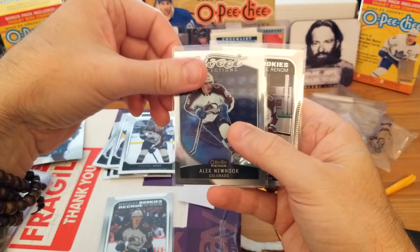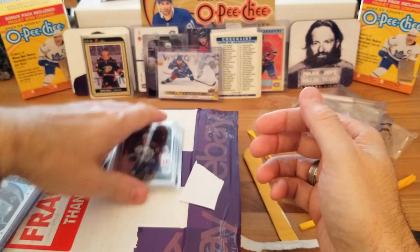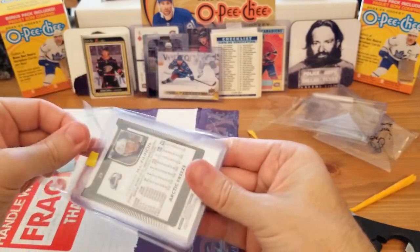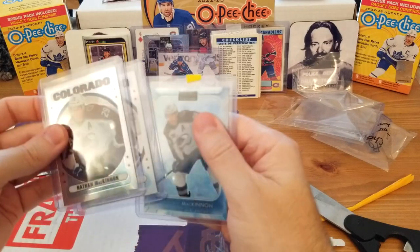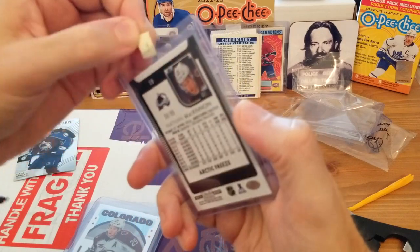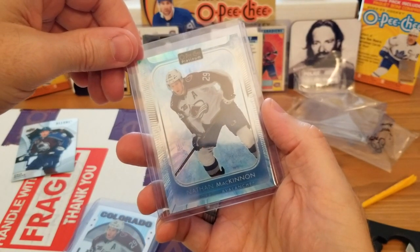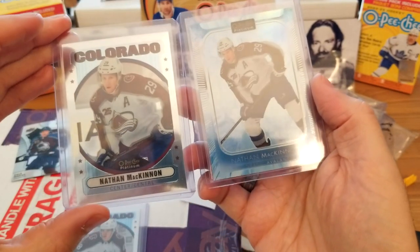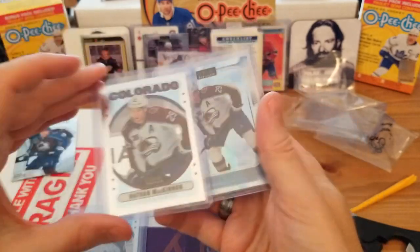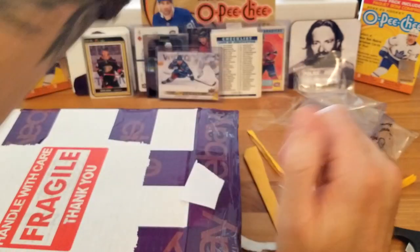Sweet Sensations Alex Newhook and a Marquee Rookie Alex Newhook — very nice. Then in the second packet in the top loaders we've got Nathan McKinnon on the Arctic Freeze — this is a beautiful card, look at that. And then the retro parallel with rainbow reflections, and the Newhook retro parallel. Very happy with that break.